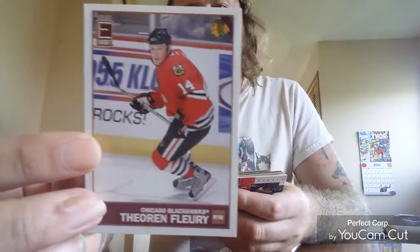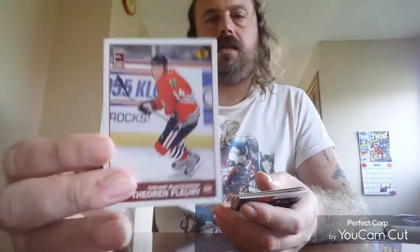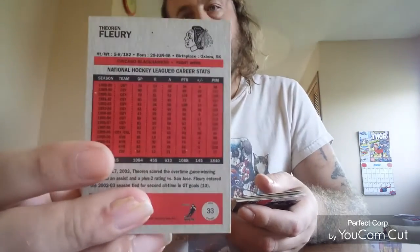2000 Exhibit — this is a yellow back, you can see it's a yellow back. And same card but this one's a red back — you can see there, it's a red back.